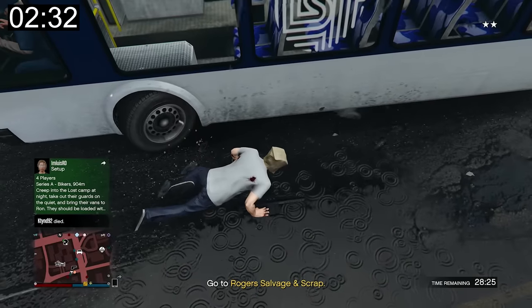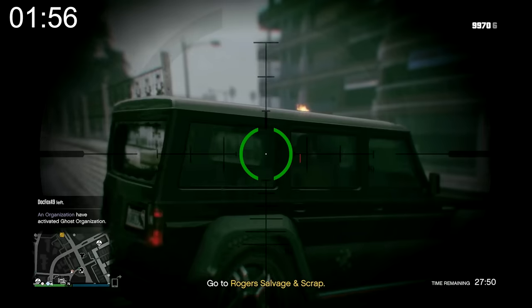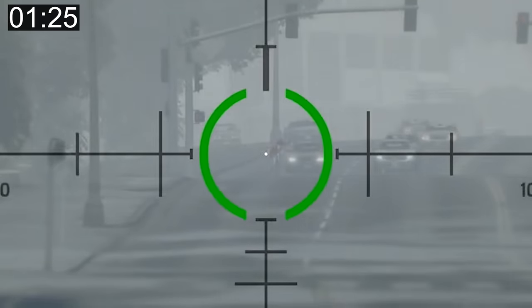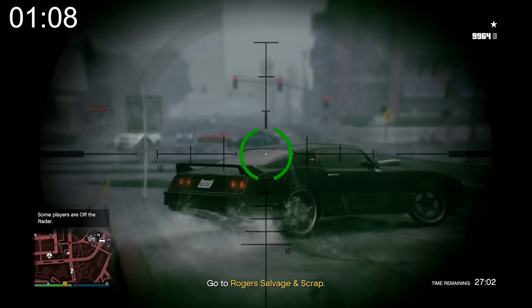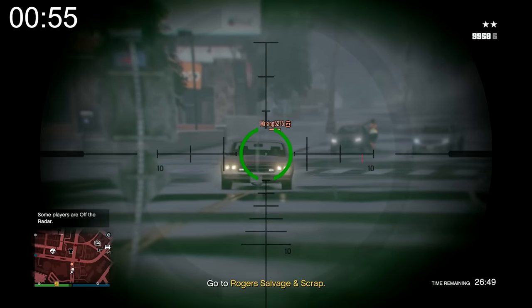The G-Wagon interaction goes sideways — I try to get in, get denied, and end up getting killed in a close-range sniper situation. That's the limitation of the sniper; at point-blank range I have to be ultra-accurate. Eventually I find another target and get the kill.